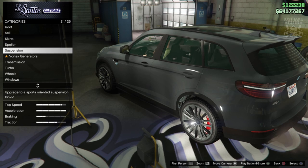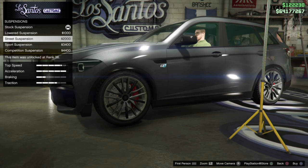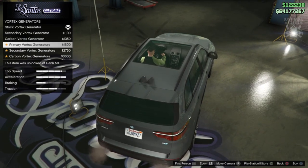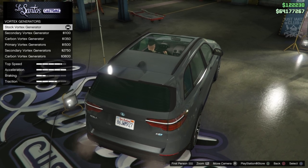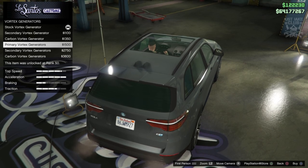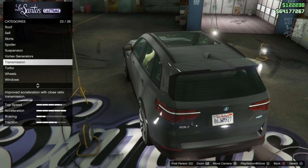For suspension, being an SUV, it gives it camber — which looks weird as hell on an SUV. Don't do it — I'm going stock for the suspension. Next we've got vortex generators, but they've given us two thin antennas instead of actual vortex generators. Why give us dual fin antennas? That's another lazy move by Rockstar — if you're going to give us vortex generators, do it properly; don't give us something that's supposed to be an antenna.